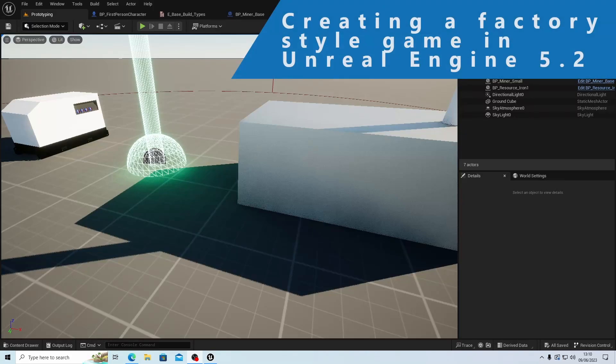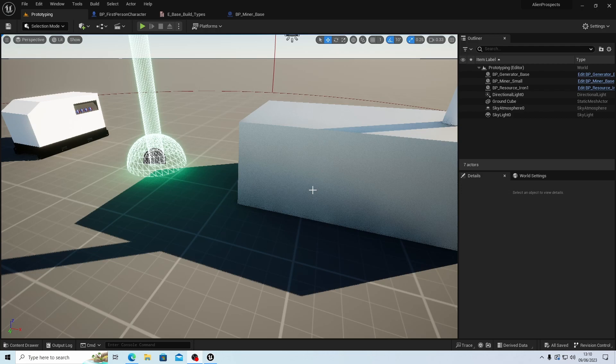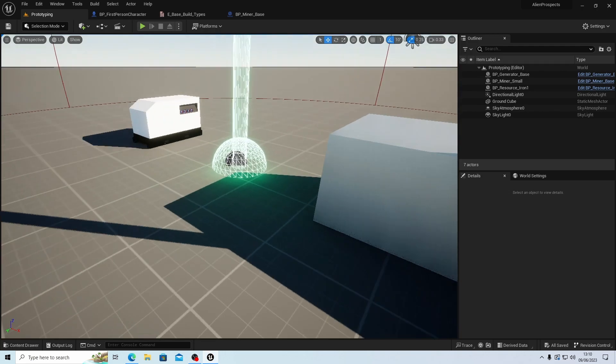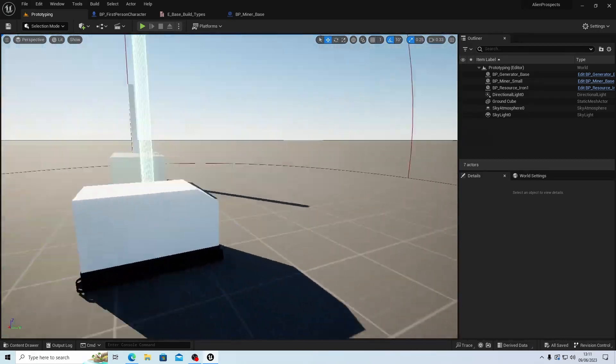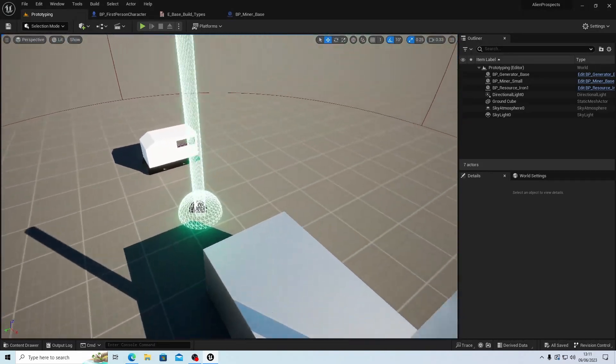Hello and welcome back to the 20th installment in our factory building code-along in Unreal Engine 5.2. Hopefully most of this is workable in previous versions — at least Unreal 5, possibly even 4.27. We haven't used anything specific to version 5, so correct me if I'm wrong and put it in the comments if you've tried and something's missing.